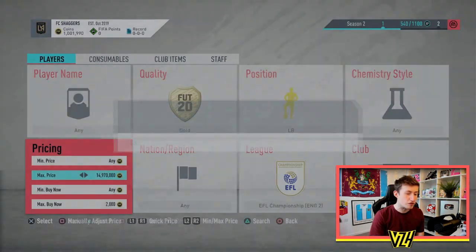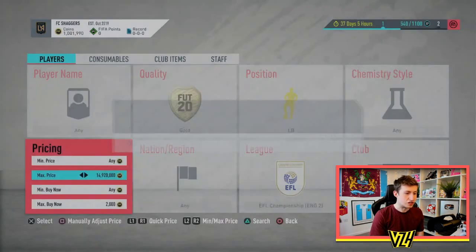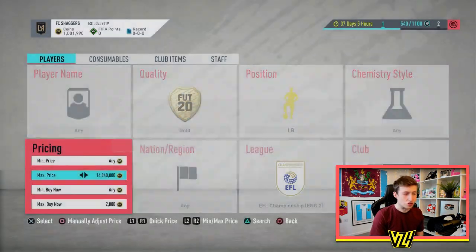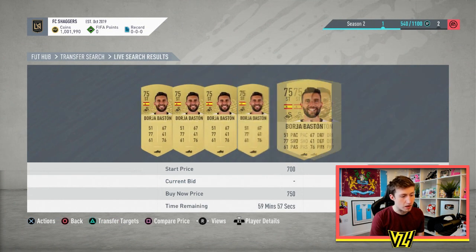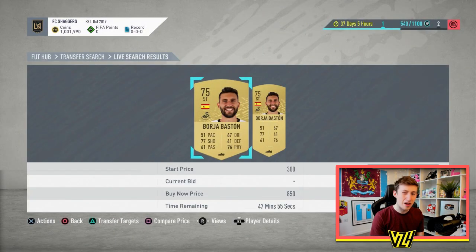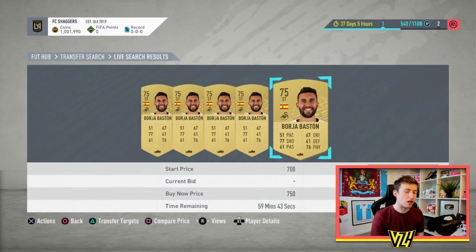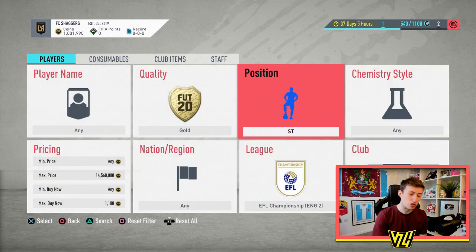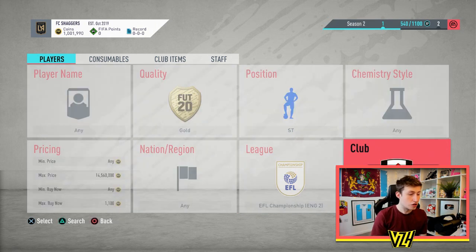If someone gets Kieran Gibbs and doesn't know his value, they'll list him cheaply and you can make good profit. The best filters are the ones where you can get multiple players at once — this one is just one guy. Looking at forwards: there's a guy called Baste or Baston who'd sell for about 850-900. But the main players are left winger Ivan Cavaleiro, right winger Anthony Knockaert, and importantly two strikers — Mitrovic and Charlie Austin — who sell for a lot.